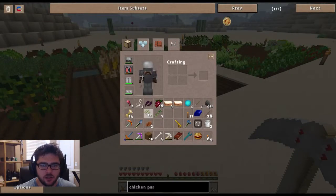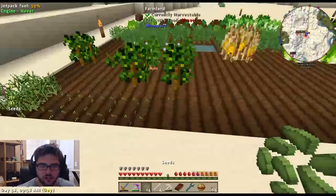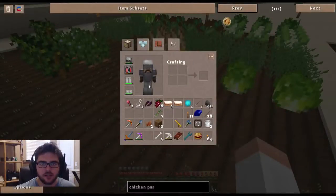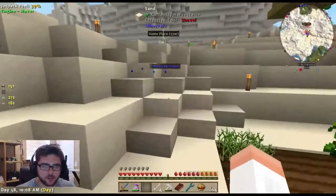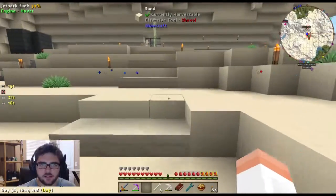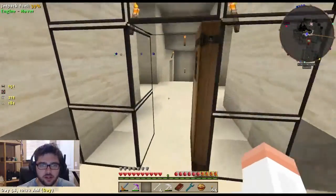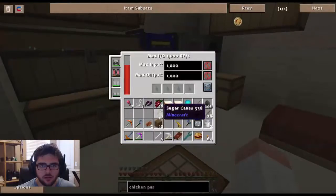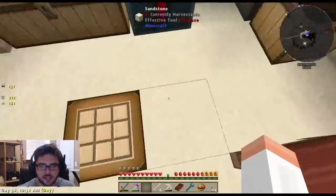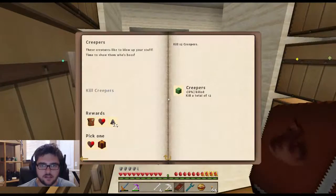I'll plant these two seeds. This is turning into a farming let's play - Farming Simulator 2015 - because of the amount of farming we have to do. I hear a zombie, must be right under us in a cave that I am not going to explore right now. Let's throw the jetpack in the charger - we're going to be recharging that quite a bit.